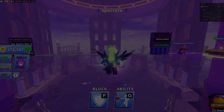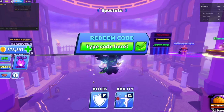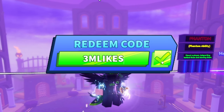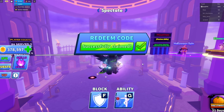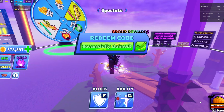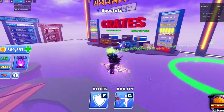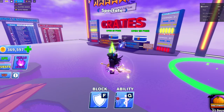Alright, let's get on with the video. For the first code, you want to go to 'Extra' and click on 'Code,' then type in '1male likes.' You guys will be gifted a free wheel spin, which is right over here.